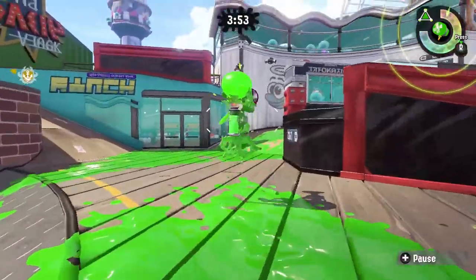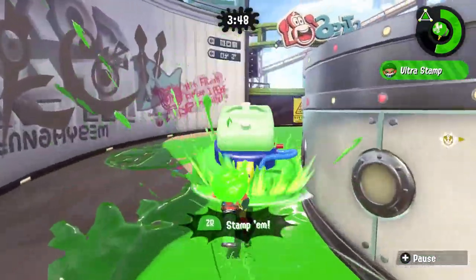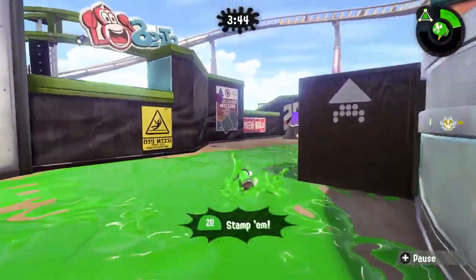Longer choke points may lend themselves better to being abused by different types of utility. For example, this curvy spot on Wahoo World is really nice for the hammer because you can actually hammer along that curve.